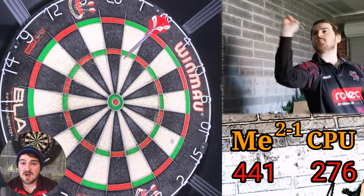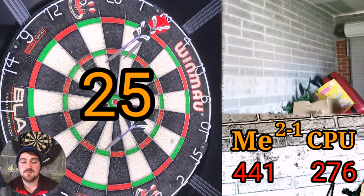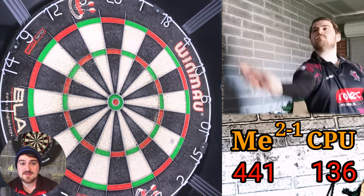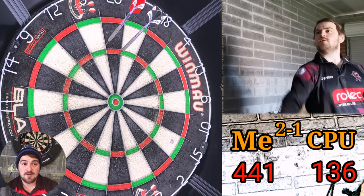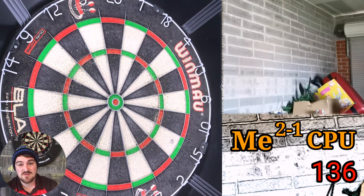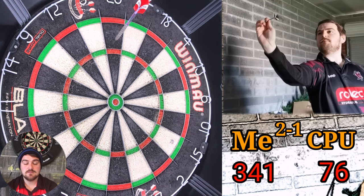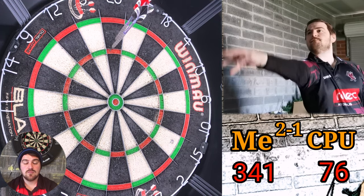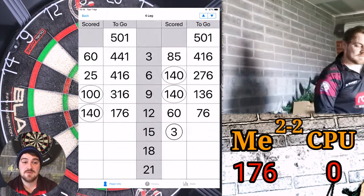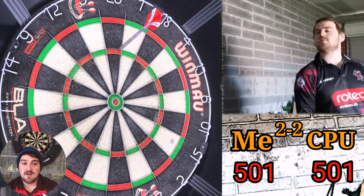Starting with a tidy there, and again not really putting any pressure on the computer's throw - the computer is absolutely miles in front. So this is more about getting back into rhythm at this point, saving the average as well if I can. A couple of good scoring visits balancing out that poor 25. A ton there, so it's 125 in the last two visits which is about my running average, so I can't have too many complaints. Finding the treble 20 quite nicely now, another ton 40 - even though I'm not realistically going to get a shot. Computer takes it out, but those last two visits really were an average bumper - a bit of confidence to go into the last deciding leg.